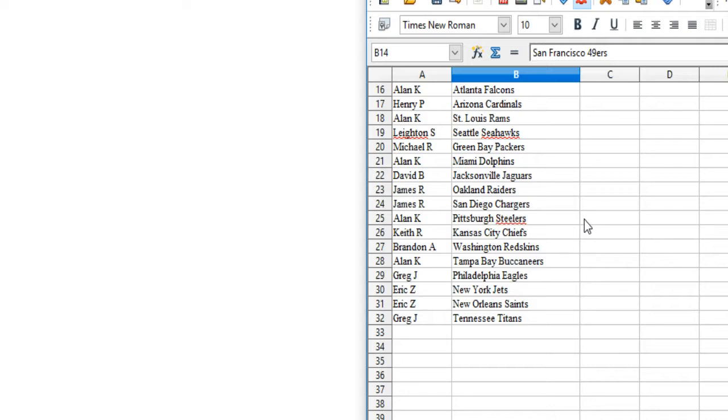Alan Kay — the Steelers. Keith R — the Chiefs. Brandon A — the Redskins. Alan Kay — the Bucs. Greg J — the Eagles. Eric Z — the Jets and Saints. And Greg J — the Titans.